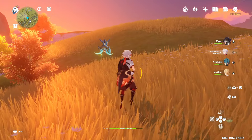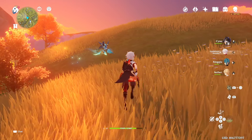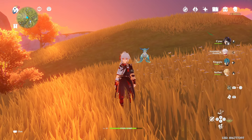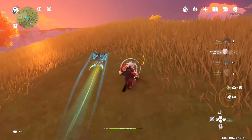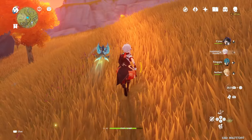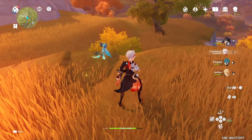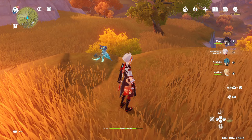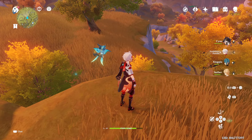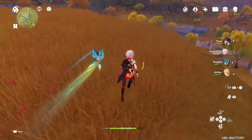In my opinion, Yunjin is kind of interchangeable with Kazuha. For example, if you want to use Yunjin instead of Kazuha, that means your Kazuha is free for your other team. Bennett, Yunjin, and Kazuha can be interchangeable depending on the situation and your team composition.